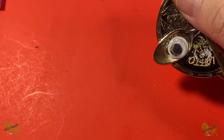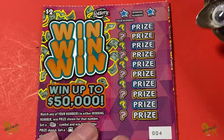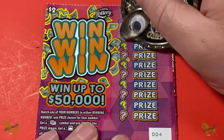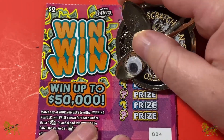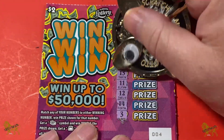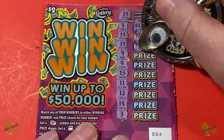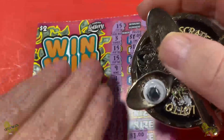And that leaves us with three more. 15 and 3 — there's a 3, there's a 15, there's a 15, and there's a 3, so four matches. One dollar, one dollar, one dollar — and that's a $4 win. All right.